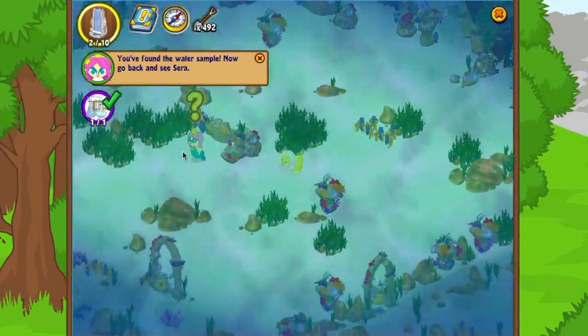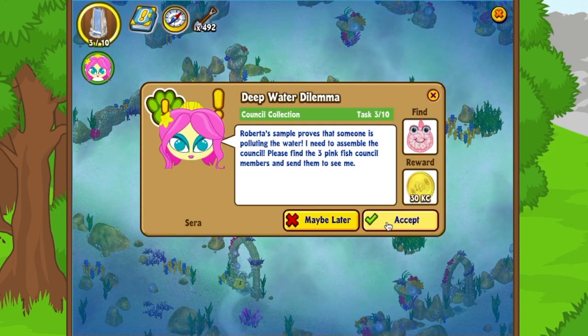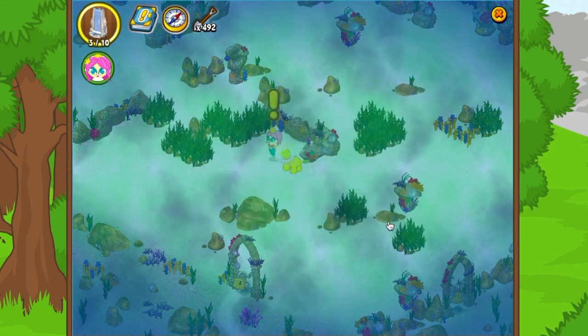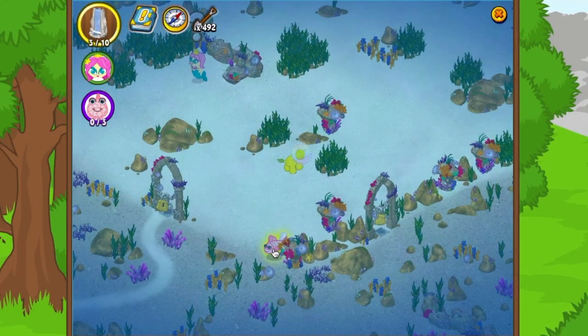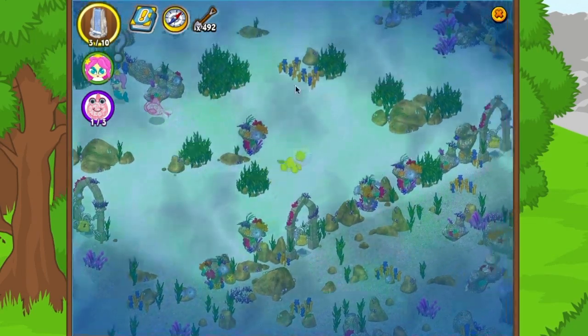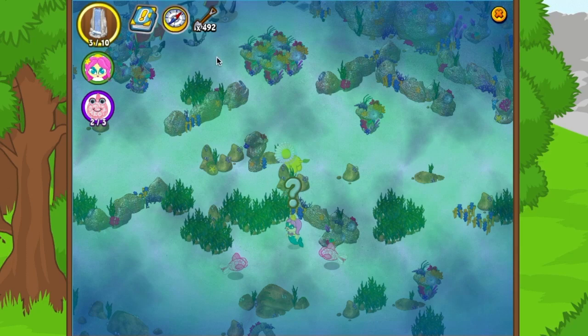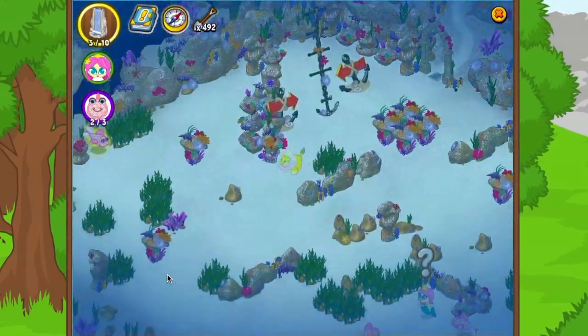It always helps that the characters have a question mark or exclamation mark over their head — it helps you know what to do next. You can also go back and check your quest list. Sarah says: 'You found it! Now let's figure out who's behind the pollution. Roberta's sample proves someone is polluting the water — please find the three pink fish council members and send them to see me.' You can see the pollution making the water murky. I found the first council member — there's another one, and I think they're all in this room.